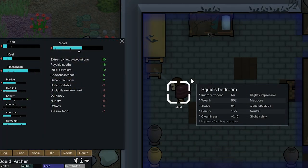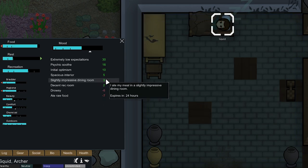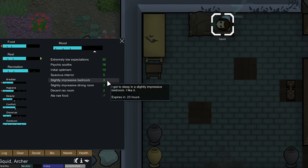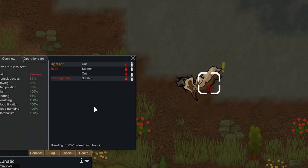After chopping down all those trees we're going to finish flooring in this base. The room is now slightly impressive at 56 — if we boost it up to 65 we can get it up to somewhat impressive and that would give him a pretty big mood boost. We're getting plus two for a decent rec room and plus three for a slightly impressive dining room. He should also be getting a mood boost for a slightly impressive bedroom. He gets plus three for having a slightly impressive bedroom so yeah his mood's in a really good place now — he could start getting some inspirations because his mood's so high.